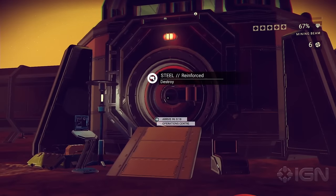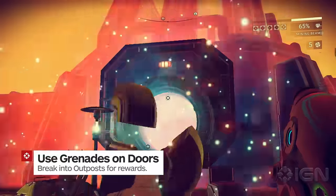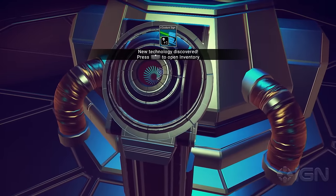Your puny mining laser isn't much good on a tough steel surface, but grenades will do a handy job of reducing the steel doors outside manufacturing facilities to rubble. Dart in once the door goes down to avoid the sentinels and claim the materials inside.